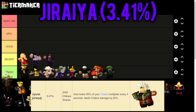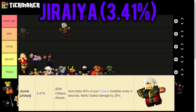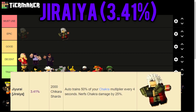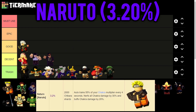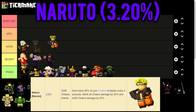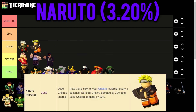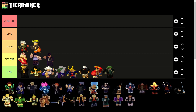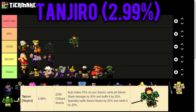Moving into more rare champions - Jiraiya trains 50% of your chakra every 4 seconds and nerfs incoming chakra damage by 25%, deserving a Good tier spot. Then we have Naruto, who trains 55% of your chakra every 4 seconds, nerfs all incoming chakra damage by 30%, and buffs chakra damage by 20% - also Good for chakra.